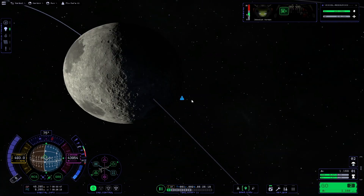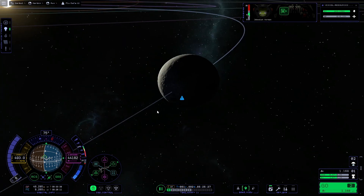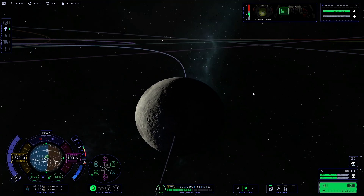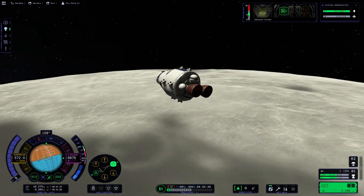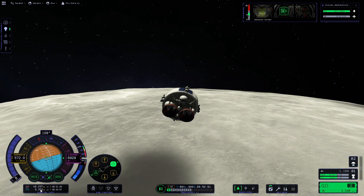Then I went to the map system and there are no conics at all - they're simply missing. The whole way home I didn't have any conics at all. This is not the first time this has happened to me, or the second, or the third. I've had this happen in 1.3, 1.4, and now it's still here in 1.5. It happens pretty often.